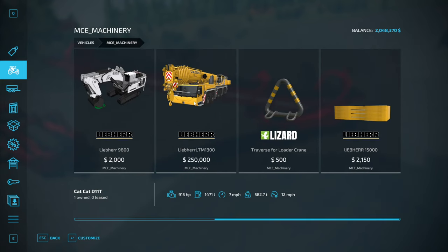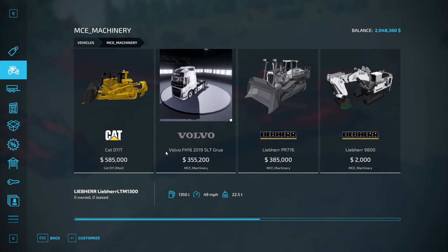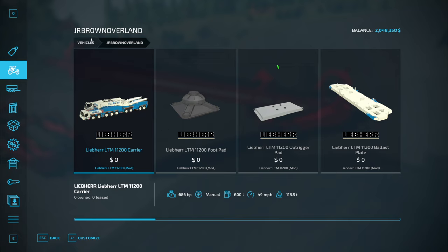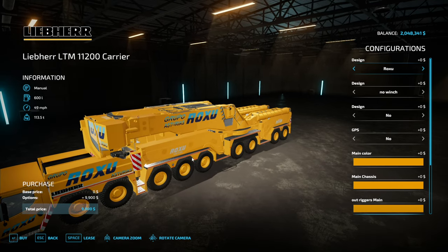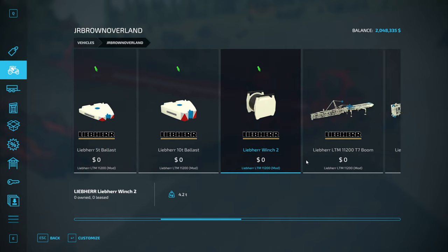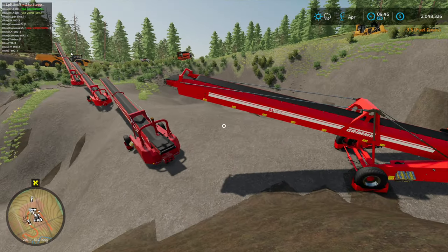Speaking of cranes, I do have several cranes. The only thing I don't know is what can we do with these cranes — you folks have any ideas? Let me know. I've got a really cool one here — the J.R. Brown Overland. It's a huge crane that comes in all bits and pieces: the base, foot pads, ballast, winch, boom, boom trailer, different hooks. It really looks like a mod that's just going to take a while to play with.